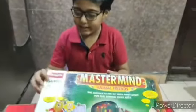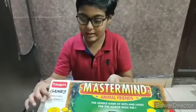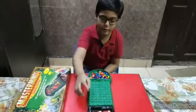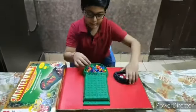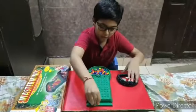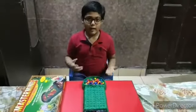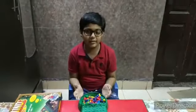Hello friends, today I will explain a game called Mastermind. It is a fun school game and it is suitable for 5 years plus, and it is a game of 2 players. One player is the code maker and one player is the code breaker. The code maker will make any code and hide it, and the code breaker will guess the code. Now let me tell you how to play the game.